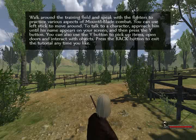Oh, this is a lot of text. I just have to stand here — just like in Secret Mono where I just have to stand there and do nothing — because if I move it'll probably vanish. The first words say: 'Walk around the training field and speak with the fighters to practice various aspects of Mount & Blade.'